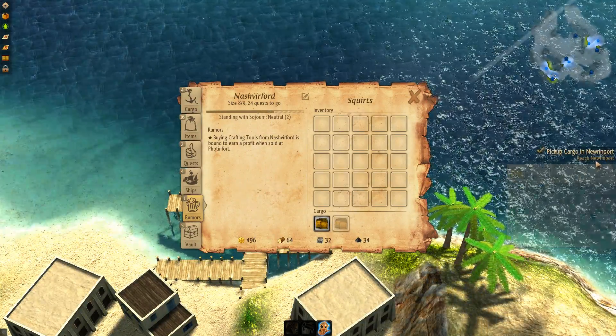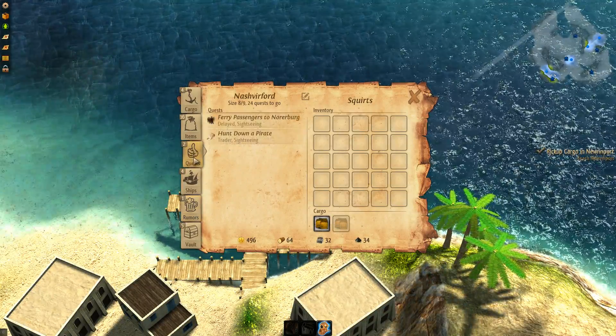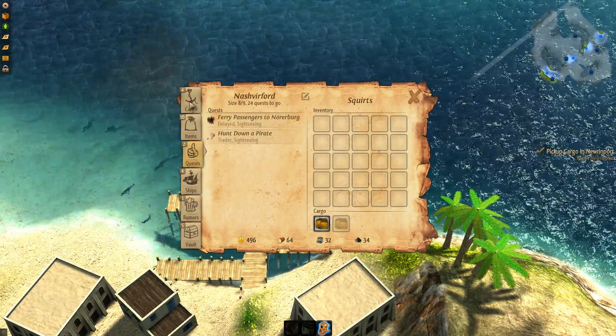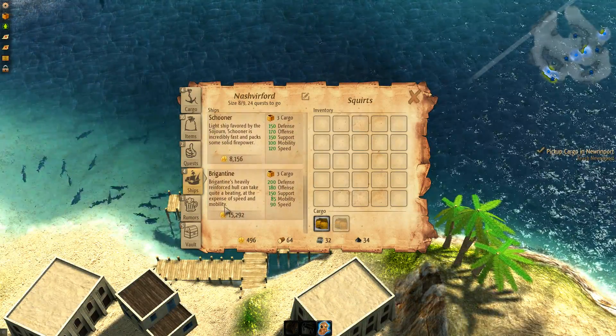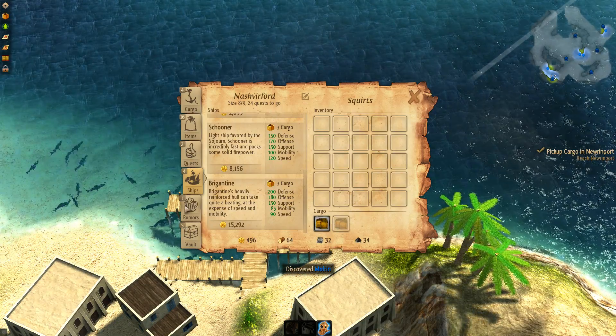Now we've got to go back. These are the ships you get to buy, but we don't have enough money for that right now — 15,000 gold. We'll get there eventually.